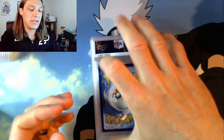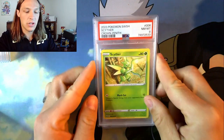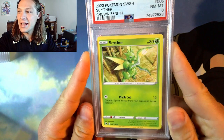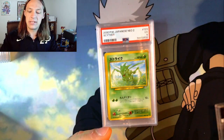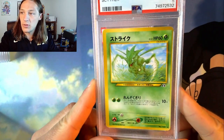First off, these are some PC cards — Scythers I'm adding to my collection. We got the Crown Zenith Scyther in a PSA 8, which is an awful grade. I've had terrible luck with these non-holo commons and uncommons. I was obviously going for the OC designator on this Neo Discovery Scyther.